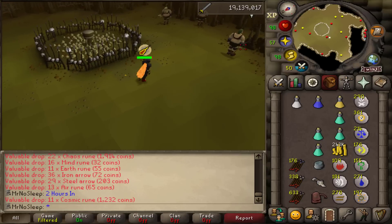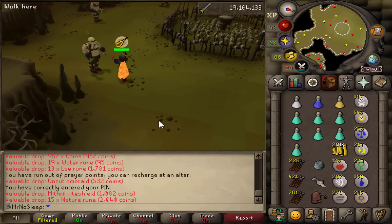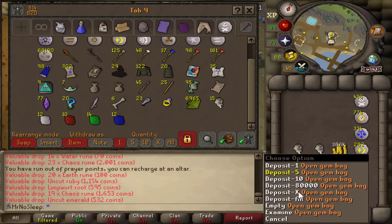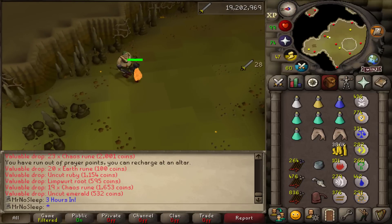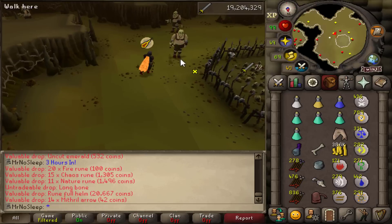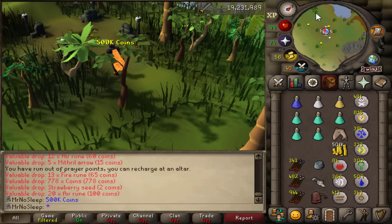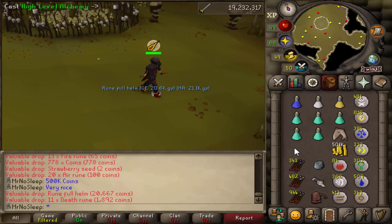On top of the coin drops, you'll be high alching a ton of rune items and mithril kite shields, so you'll have a nice coin stack if you camp this area. A lot of these drops are stackable, making banking pretty easy. The only things I was banking were my unstrung bows and all the gems, so the gem bag really came in handy. All the rune drops stacked up in the inventory along with arrows — and unlike a lot of past loot videos, this one has steel arrows and mithril arrows in decent quantities.